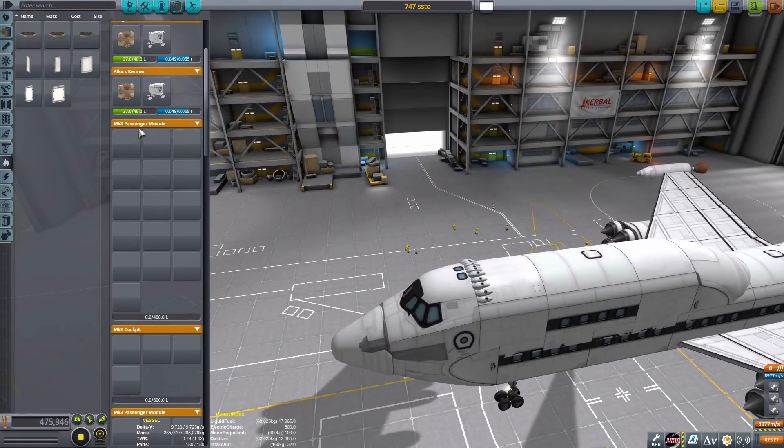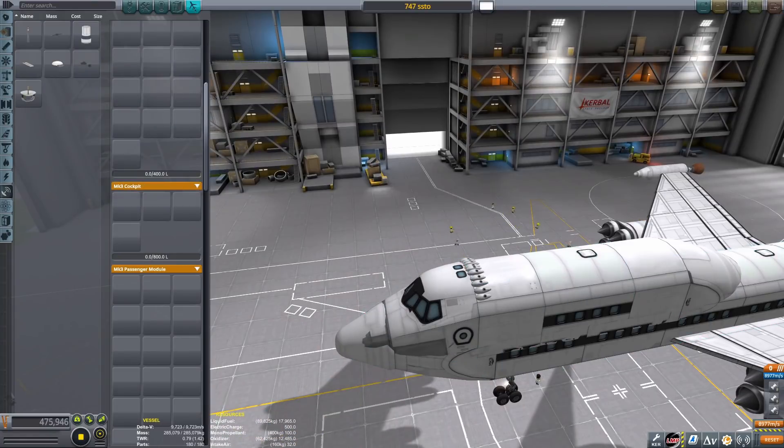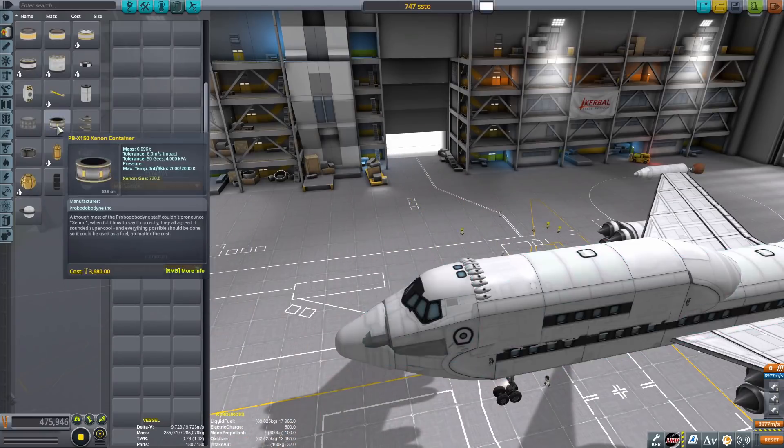So we had to put a bunch of Werner engines on the front and back to keep the thing actually pointed the right way, because the aerodynamic surfaces don't really do much at 20 kilometers. They do quite a bit, but Werner engines help a lot.